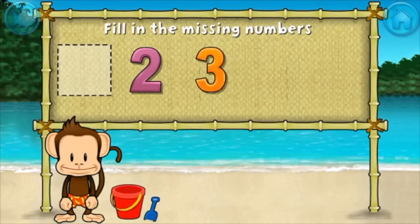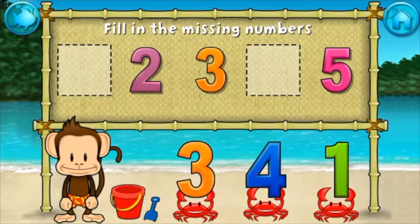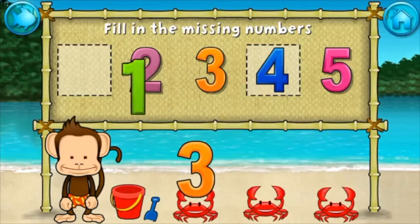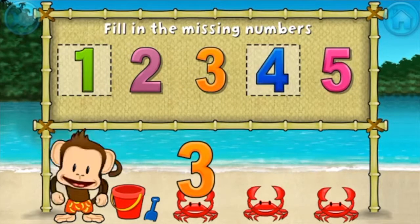Two, three, five — these numbers are in order. Fill in the missing numbers. Four, yes. One. One, two, three, four, five. Awesome!